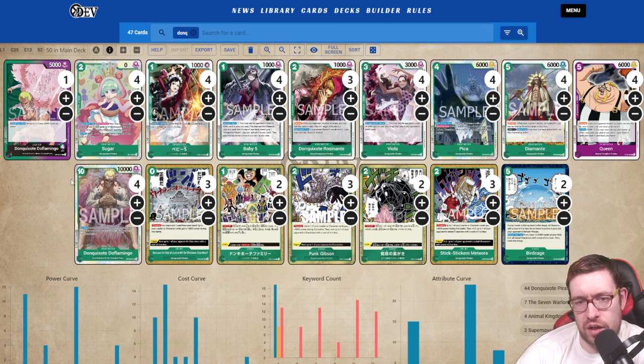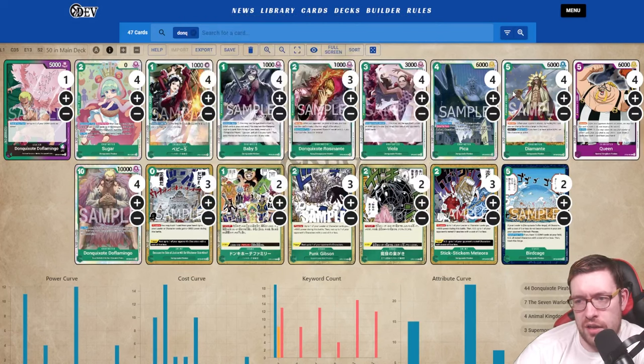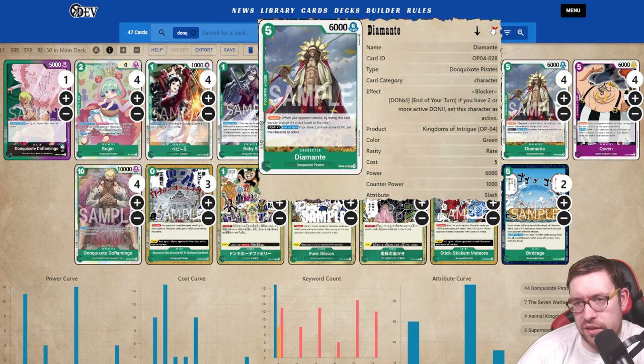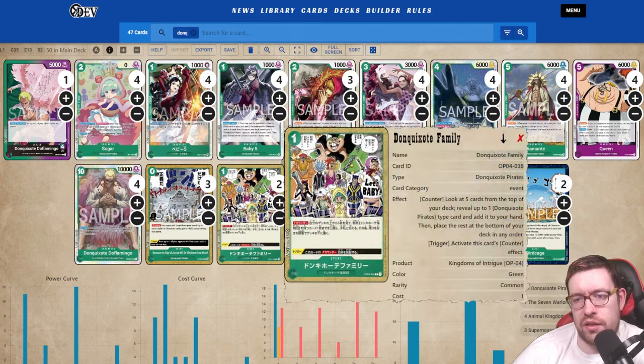For the Doflamingo family build, it's pretty obnoxious where you'll be in situations with four or five cards active that all attacked. Pika on turn two, attacking with it on your third turn and restanding for cheap, is great. Diamante works similarly — it attacks and restands for free in this leader. When Birdcage is around, we have a good amount of events. The one-cost Don Quixote family card searches anything — it can find itself, other events, and Birdcage. You play it on your opponent's turn as a counter when you have one extra Don floating.